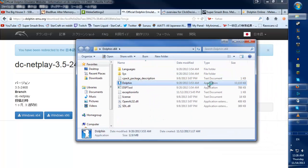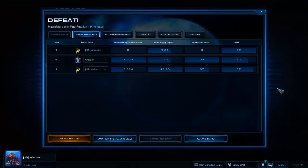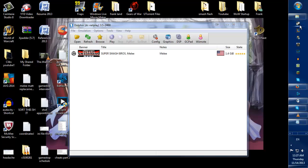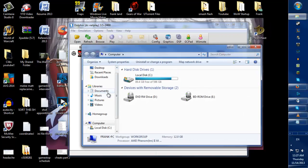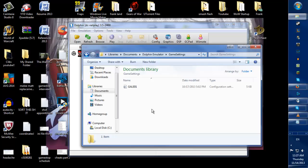When you run Dolphin for the first time, it will create a folder that wasn't there to begin with. So you go to Computer, then Documents, then Dolphin Emulator. Right here is the Game Settings folder. You're going to take that INI file that you downloaded earlier and put it right in here. Initially when you open this folder it will be blank, so just click and drag the GALE01 file right from the zip onto here. Bada bing, bada boom — no big deal. Once that's in there, that's a big step.